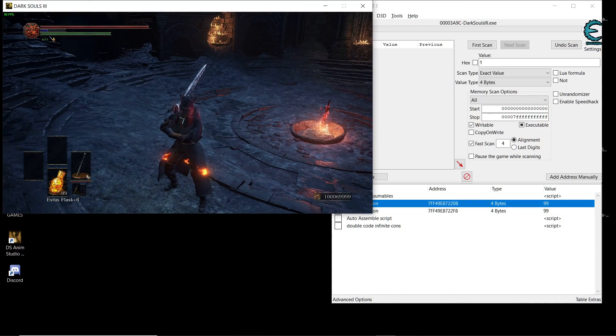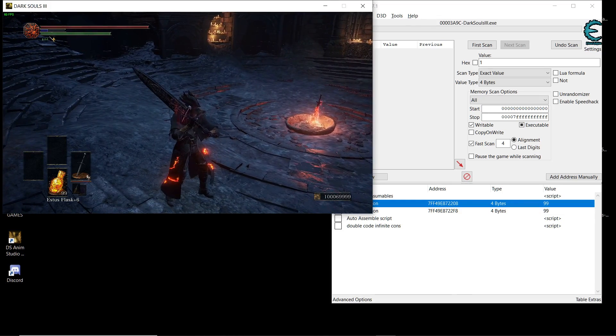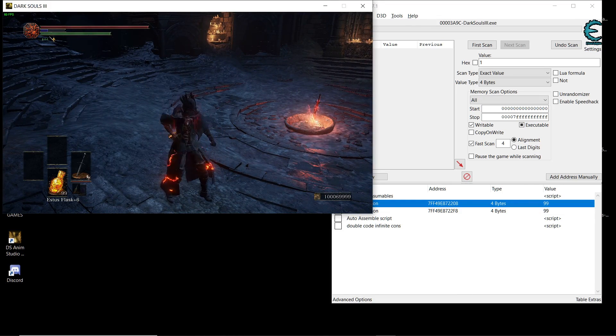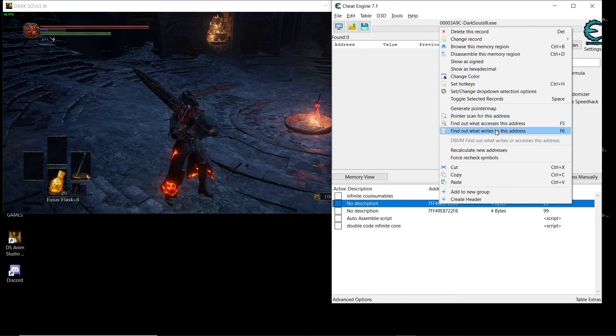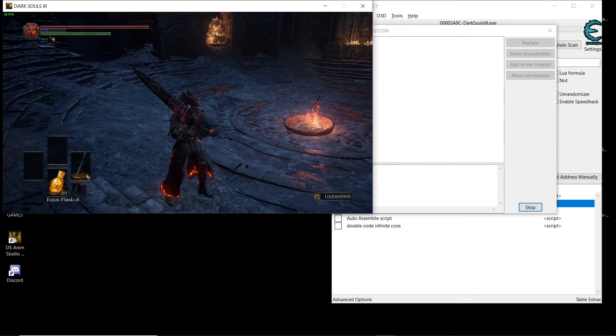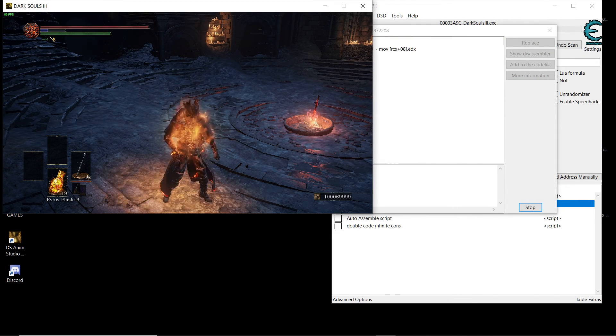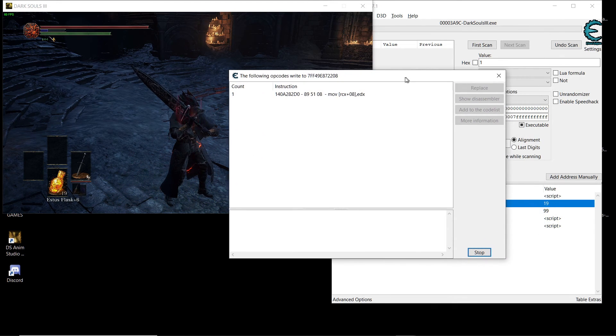At first I thought this was gonna be really easy: just look at the current value that holds your consumables, see what writes to it, modify that instruction, and you'll be good. But it turns out it's not that easy. When we go and look at what instruction writes to this address...